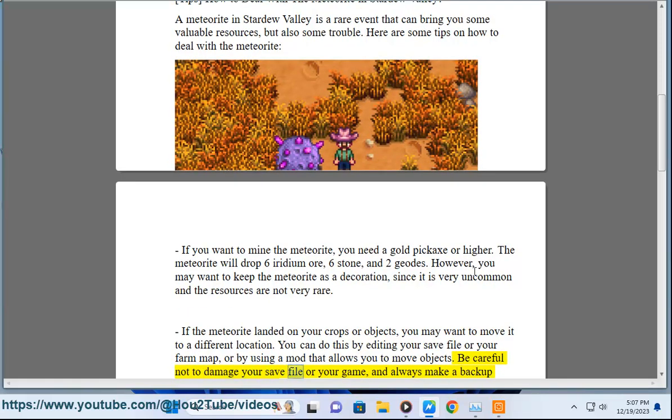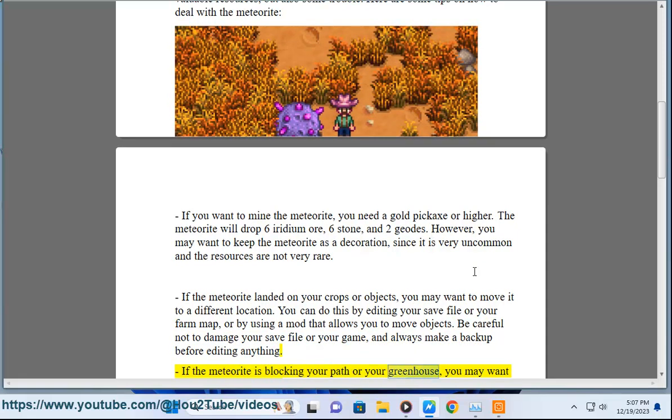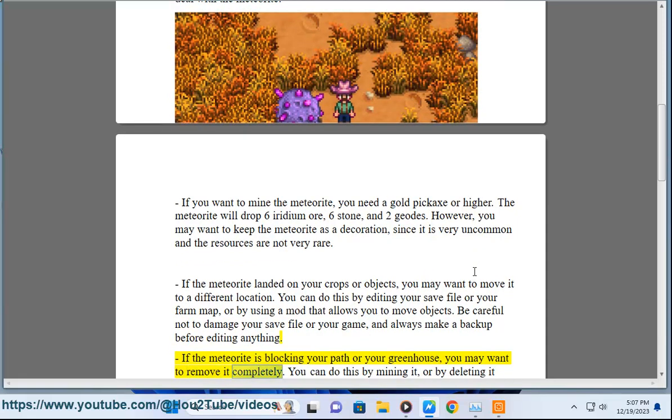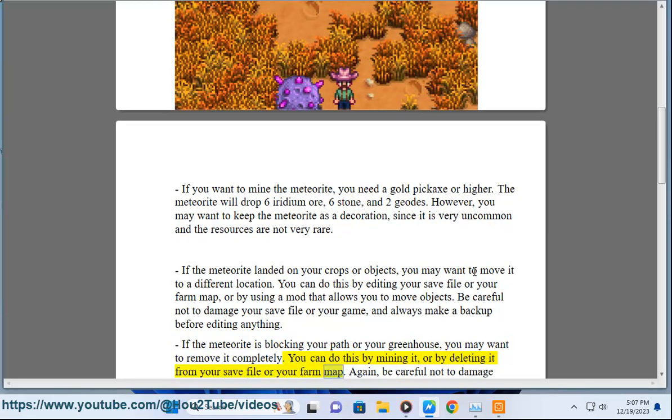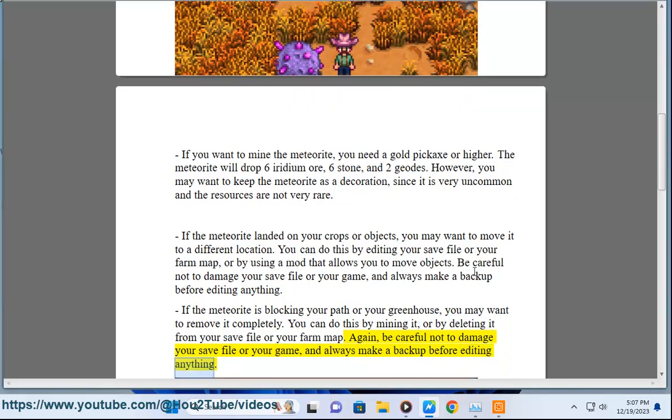Be careful not to damage your save file or your game, and always make a backup before editing anything. If the meteorite is blocking your path or your greenhouse, you may want to remove it completely. You can do this by mining it, or by deleting it from your save file or your farm map. Again, be careful not to damage your save file or your game, and always make a backup before editing anything.